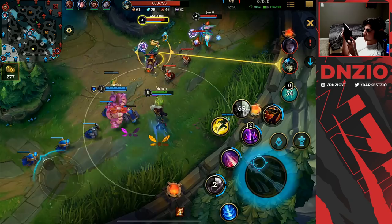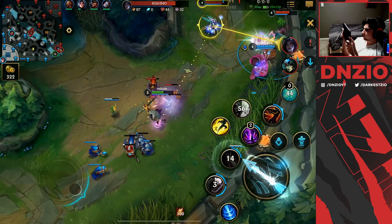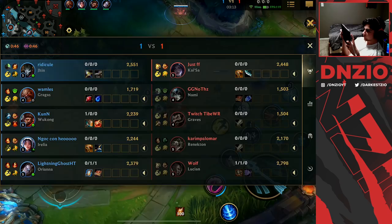Jhin is really good into squishies — that's the champions he wants to play against. In this lane we actually do quite well, but sadly we were never really able to punish Kaisa well enough. Right here we actually took a terrible trade: Gragas dashed in onto Nami while I was trying to root Kaisa, so we were both just on different pages.